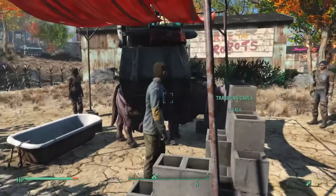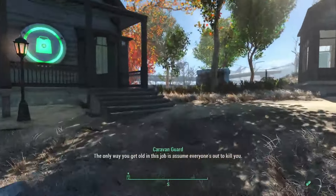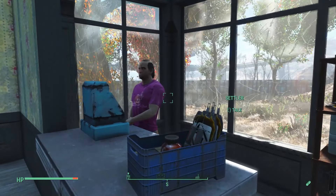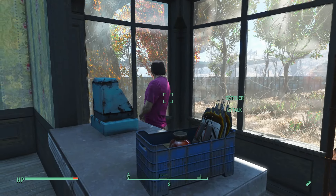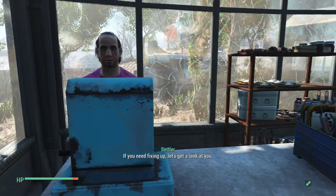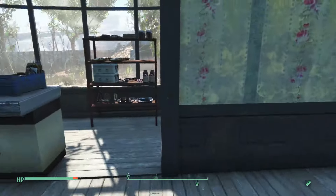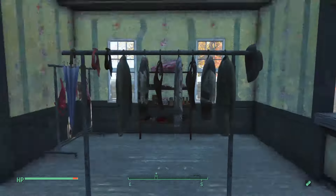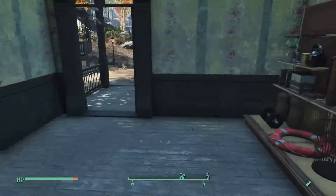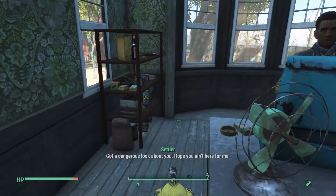We go past the trading post with our friendly brahman. I think we've got Trashcan Carla and some caravan guards — there's always somebody at this trading post. Here we have our general store and our medical clinic. The doctor there has a small clinic where he fixes you up and sells medicines. We've got some clothes on sale, some meat, and general wares. And here is our general store with various stocks.